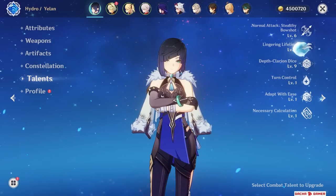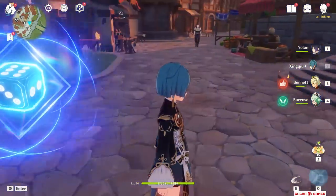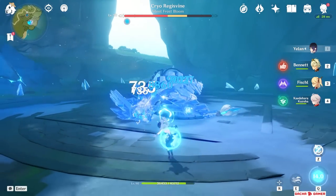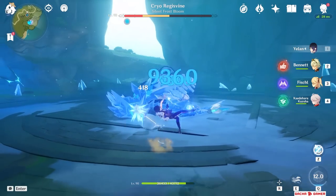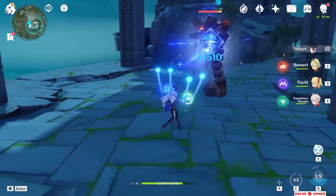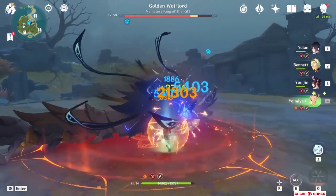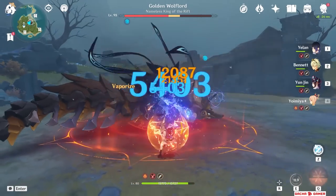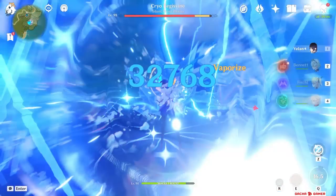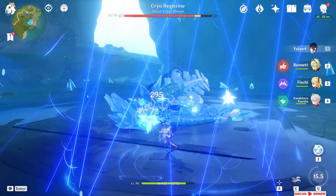Her entire kit is honestly not that hard to understand because she is similar to Xingqiu — well, at least her burst is. When you activate her burst, a small dice will appear near your active character and with each normal attack it will launch a coordinated attack, which will be 3 separate hits. You can also trigger this burst attack by using Yelan's elemental skill when it damages enemies. This is basically her main method of applying Hydro, so the burst is not only important for dealing a lot of damage but it also helps other characters cause reactions.